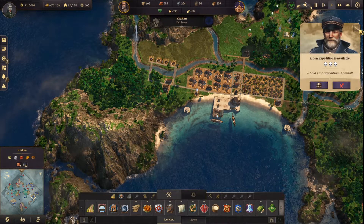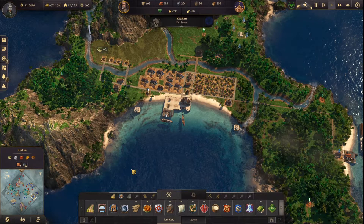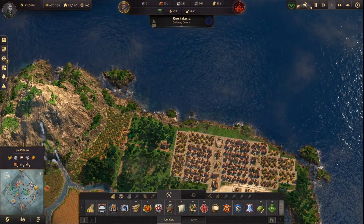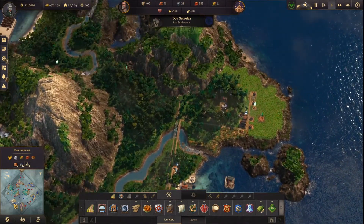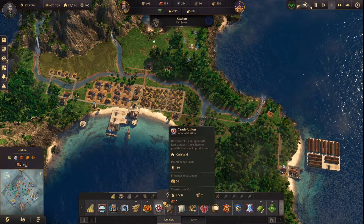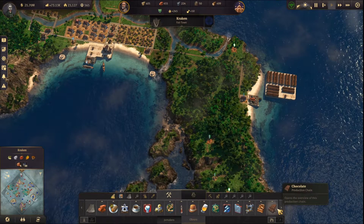New expedition. Pearls and gold are on their way. I also need to start producing — coffee. Where was I going to do it? I think I'm going to do it here. Or chocolate — sorry, keep saying coffee, but yeah — chocolate. It's going to happen.